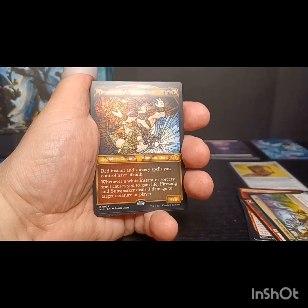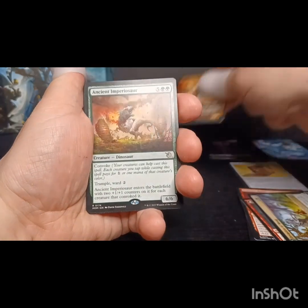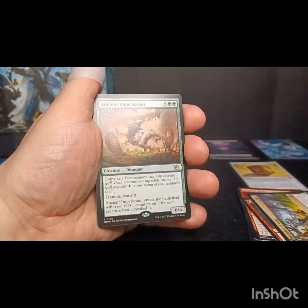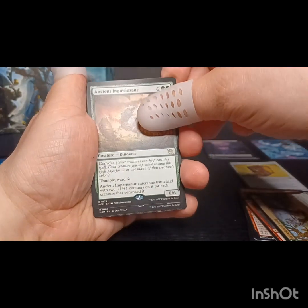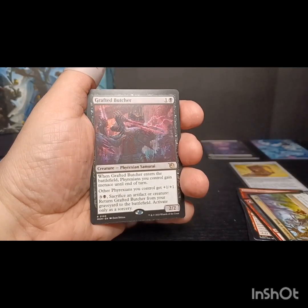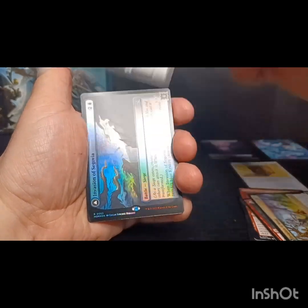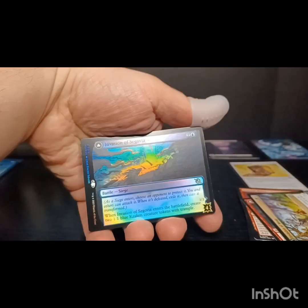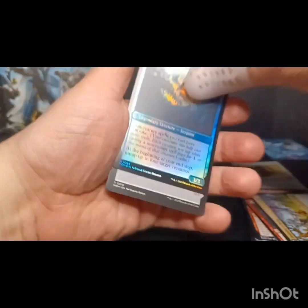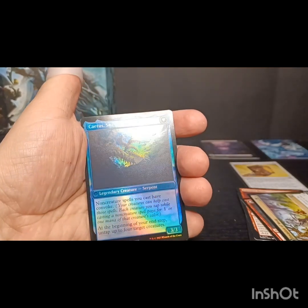We got Fire Song and Sun Speaker as our rare, with an Ancient Imperial Sword - this is another card that I was looking for in the set, so happy to get one of these. As well as a Grafted Butcher - Phyrexian Samurai, that's cool - and we've got a foil rare Invasion of Segovia, which turns into Kyetus, Sea Tyrant of Segovia.